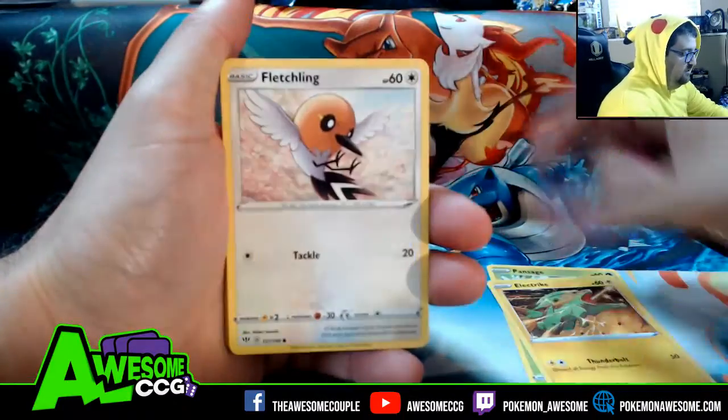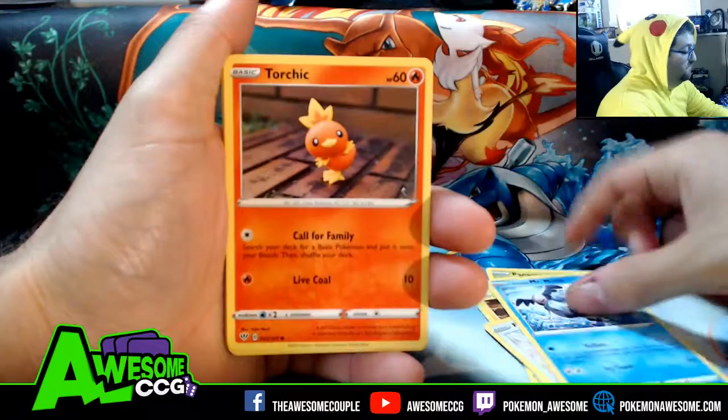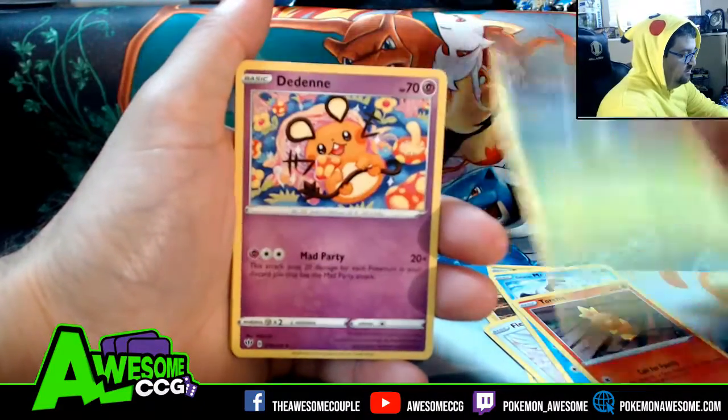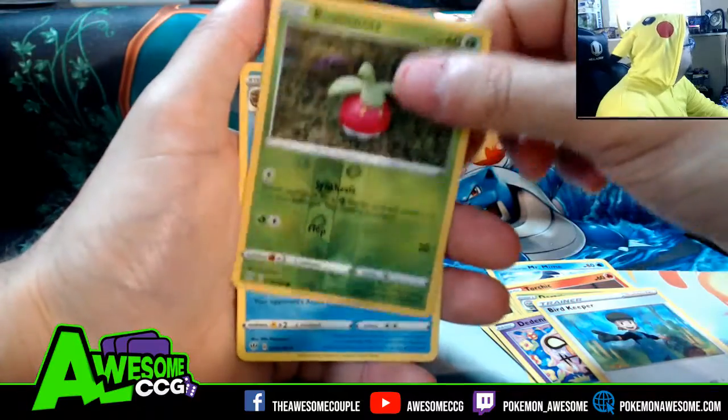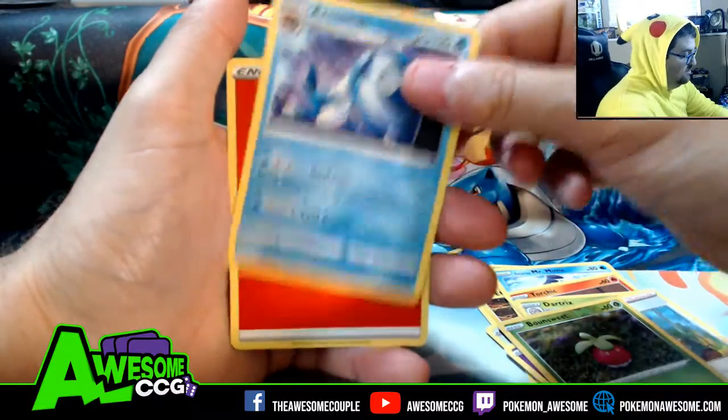Vansage, Electric, Luchling, Mr. Mime, Torchic, Dartrix, Da Da Nay, Mad Party, Bird Keeper versus a Bound and a Sweet, and an Arctovish regular rare.